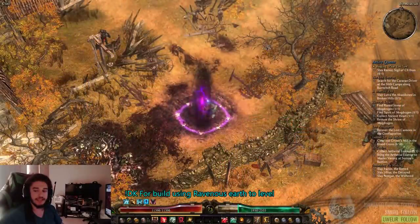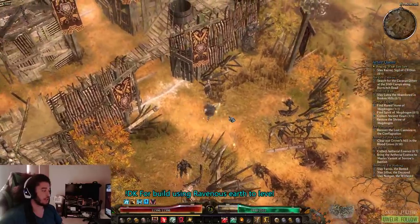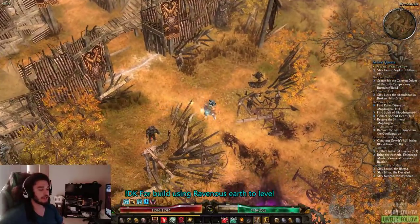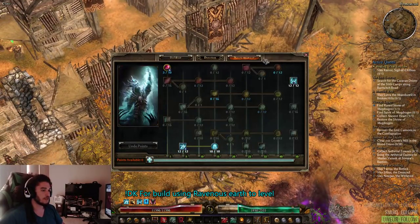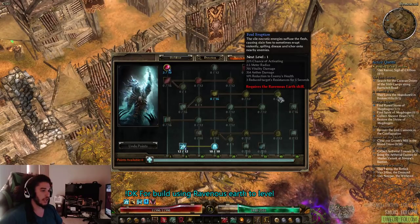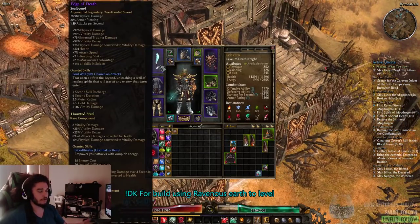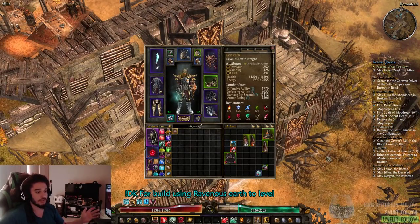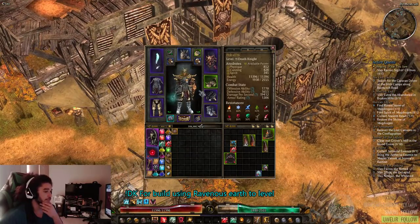Hello and welcome everybody, it's Pox again. Today I wanted to jump into my Death Knight build. This character is already level 73, and I actually used Ravenous Earth to level. You just get Ravenous Earth with Decay and Foul Eruption, then get a weapon with vitality damage and Ravenous Earth — it's an OP skill. This is the Death Knight I want to show you guys.